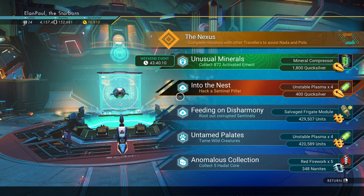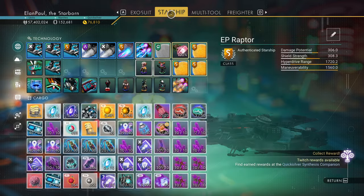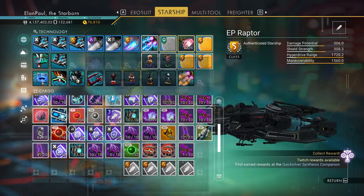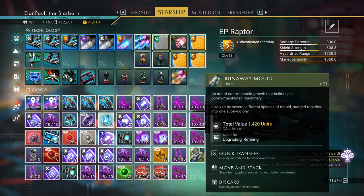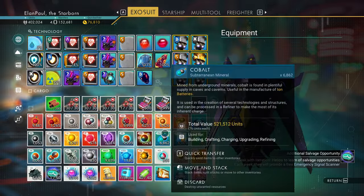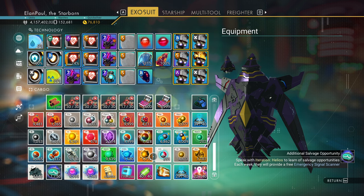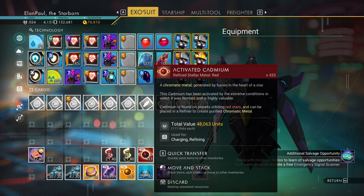Looks like we have to collect activated emerald — it's likely going to be an activated something. So I just exited and there's a reason for that. If I go to my starship right now, I've got a really busy inventory. One thing I usually keep in the inventory on my ships is precious metals — cadmium, emerald, activated emerald, activated cadmium, things like that. I like to double-check my inventories to make sure I'm not carrying any of those things. If you happen to already have those minerals in your inventory, that can cause problems with these missions because you immediately complete it.